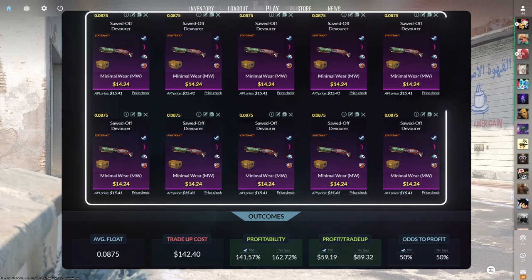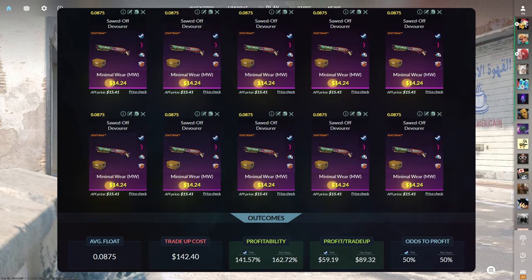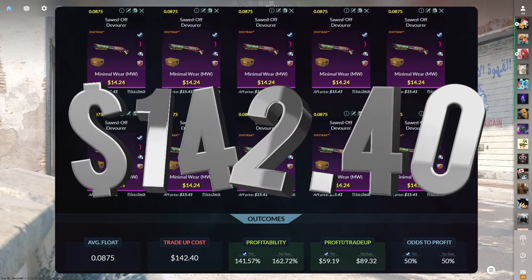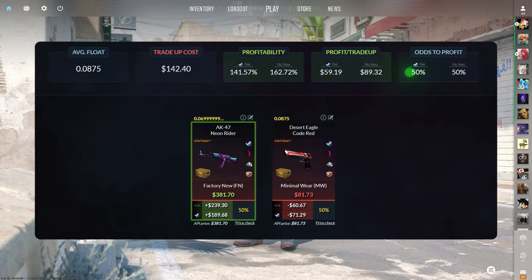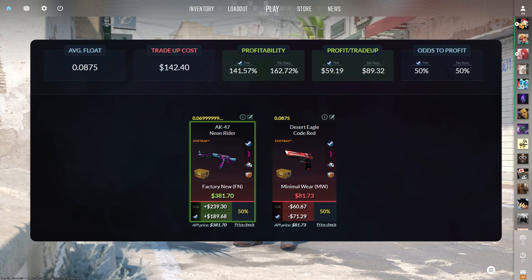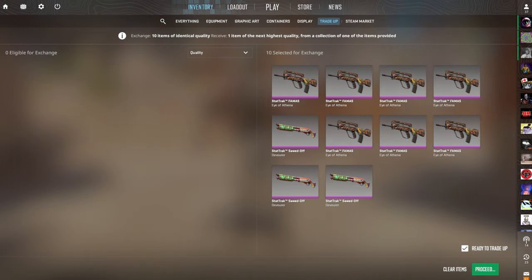The final trade-up of this video consists of 10 StatTrak Minimal Wear Classified skins from the Horizon case below a 0.0875 average float. Make sure to get each input for $14.24 or less. This trade-up costs $142.40 total and has a 141.57% profitability after Steam fees, with a 50% chance to profit each time. The StatTrak Factory New AK-47 Neon Rider is the only profitable outcome here at nearly $200 of profit. Show me my favorite AK skin in the entire game — the StatTrak Factory New AK-47 Neon Rider — right now.